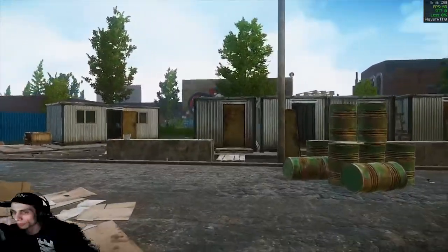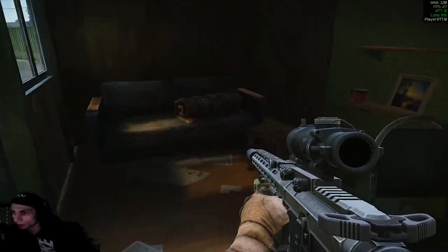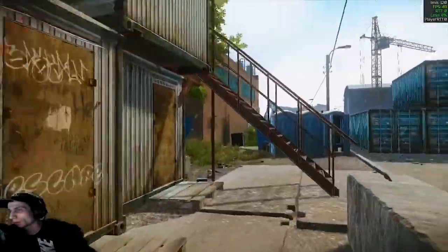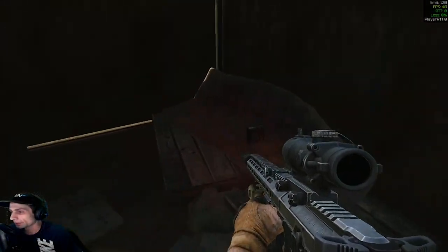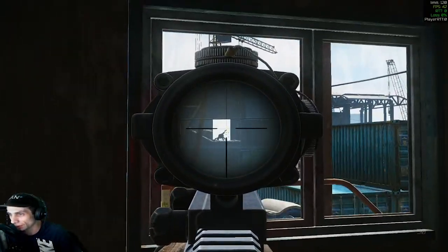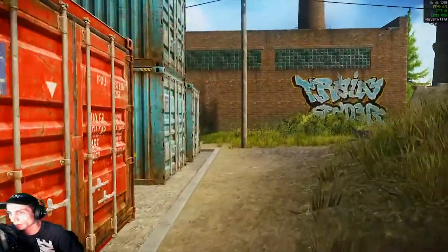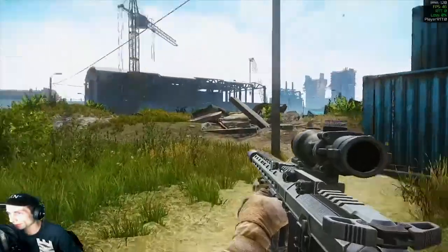Any other buildings in this area we can look at? What have we got over here? Maybe a jacket or two — nope, nothing really in here. Nothing really up here either, probably a place to watch out for people camping. There are buildings on this side too, but that one's got a lock on it. And that takes us back through to the original part of the map.